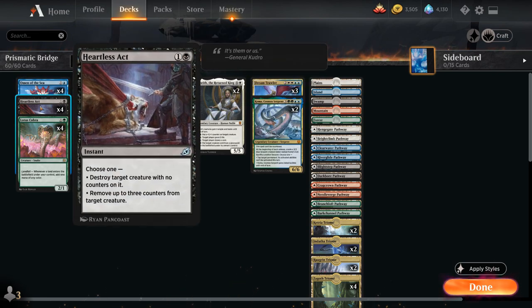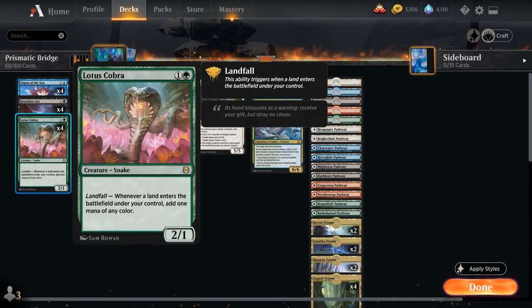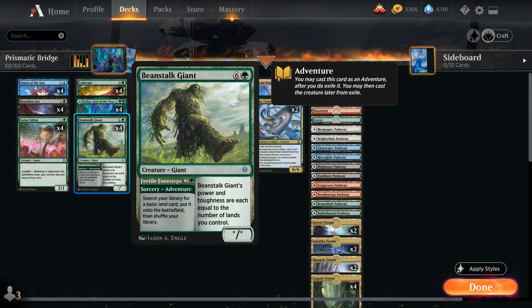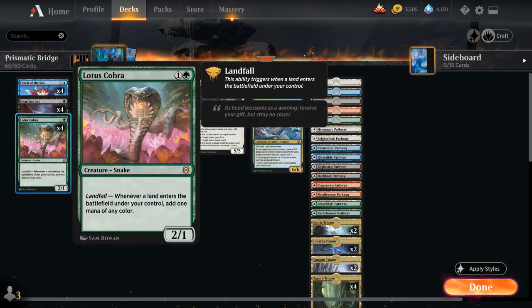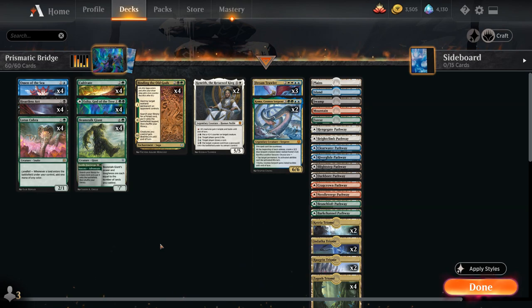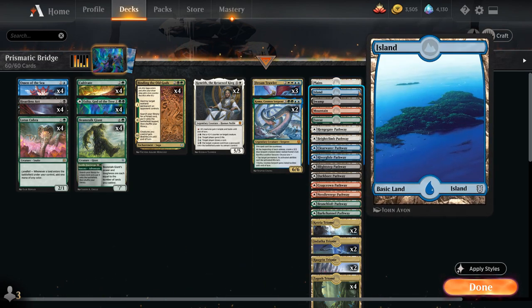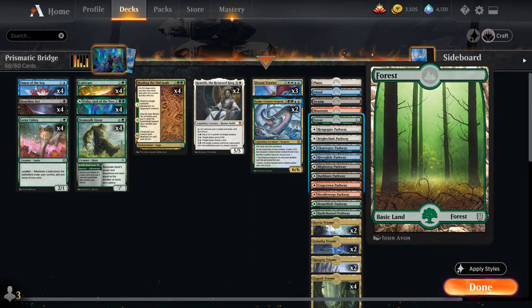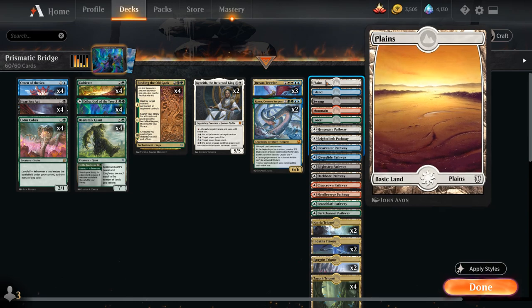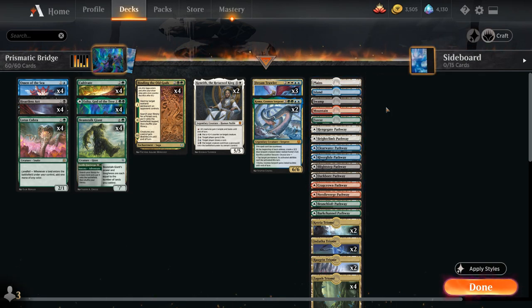We also have four copies of Heartless Act as our removal spell of choice, and then of course four copies of Lotus Cobra, which also synergizes nicely with cards like Cultivate and Beanstalk Giant, as we'll be able to get additional Landfall triggers. No copies of Fabled Passage in this deck, because we do want to limit our basic lands as much as possible — if we have multiples of the same basic, we risk drawing two of them, in which case we won't be able to cast our Prismatic Bridge on curve.